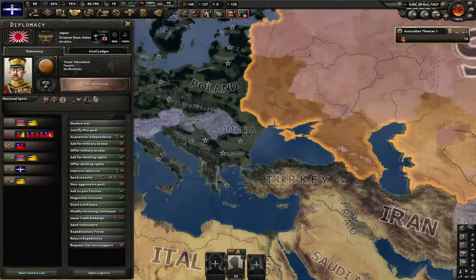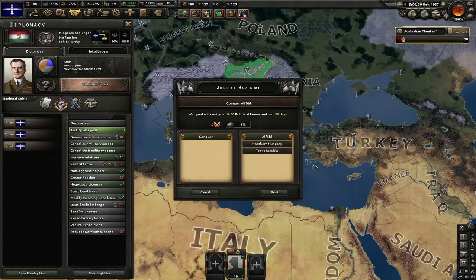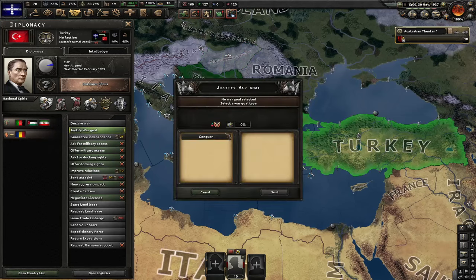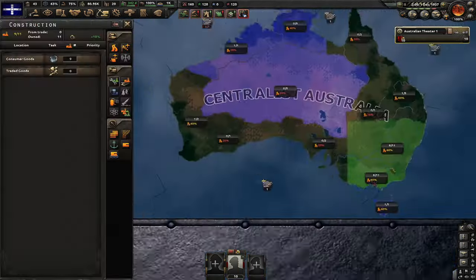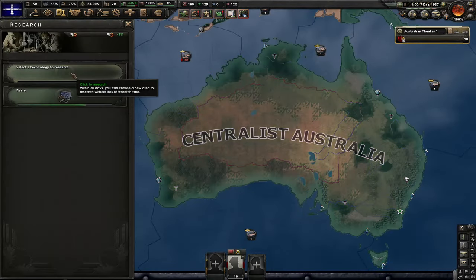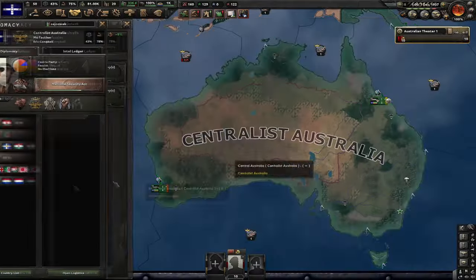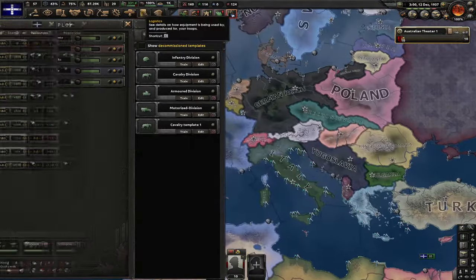Let's keep building up mills. Everyone is embargoing me, but I don't really care. Let me get the basic small airframe. Also, changing my template — let's go for 27-width with artillery. 10 of these divisions can destroy Hungary. Next focus is Army Invention Directorate for the third reserve slot. I gave these guys a general and a field marshal.